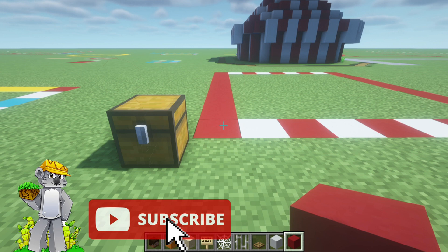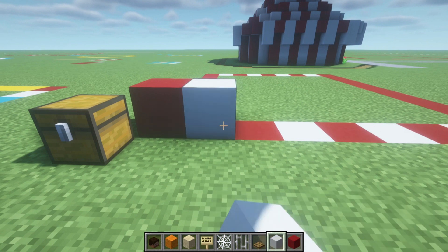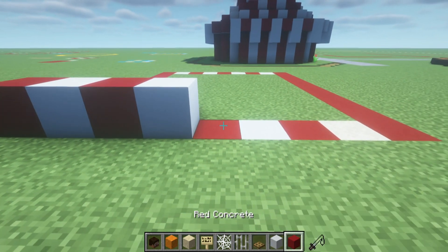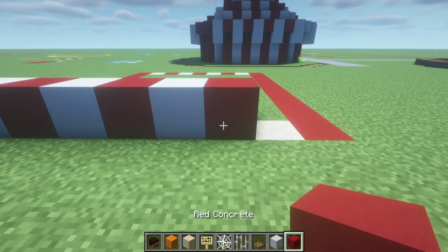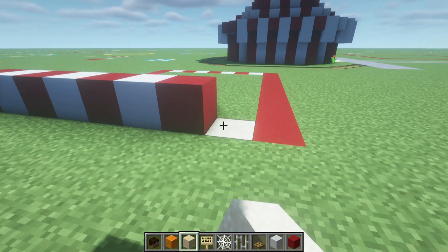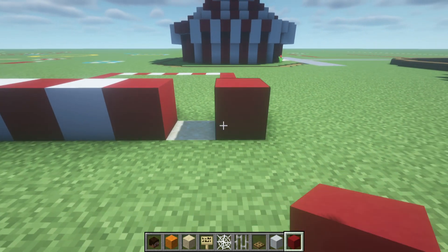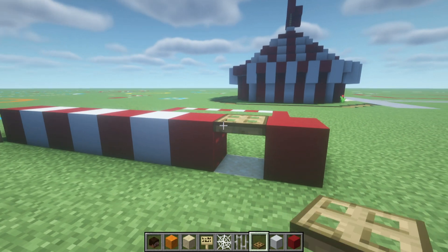Begin by placing a red concrete on the previously determined start position. Right of that, place a white concrete, then another red, then a white, then a red, then a white, then a red. Right of this in the ground, replace the block in the ground with a sand. Then right of that, place a red concrete. Join these two blocks together using an oak trapdoor.